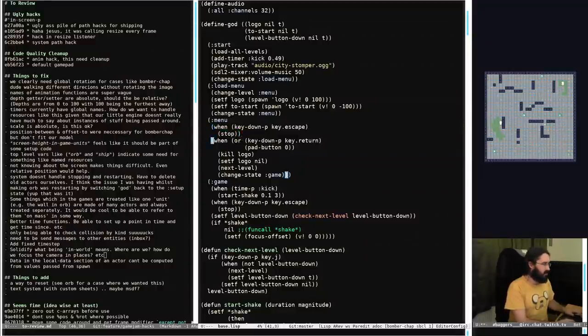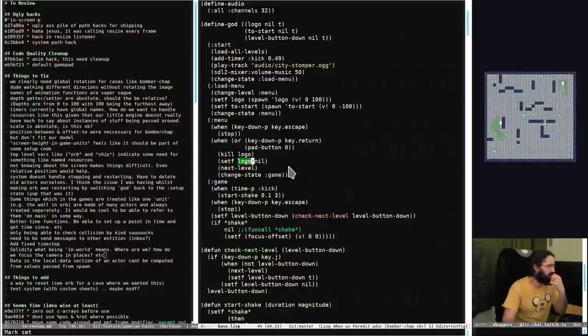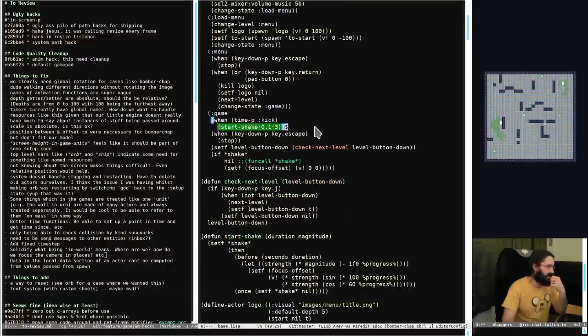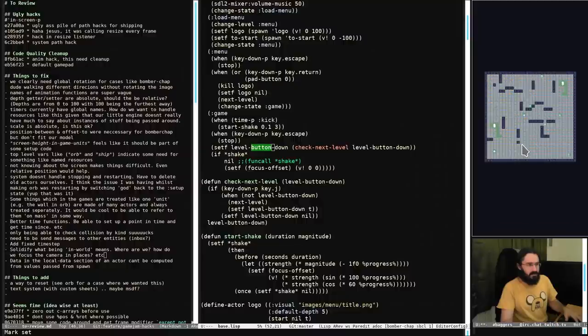When in the menu you can hit escape to quit, or use return or pad-button-0 to go to the first level - we just kill the logo, set logo to nil, go to the next level, and change state to game. The shake is happening with timers rather than temporal functions in this case. There's also a level-button - if we press J we can swap around between the few levels we had.